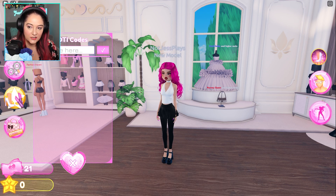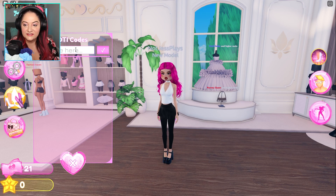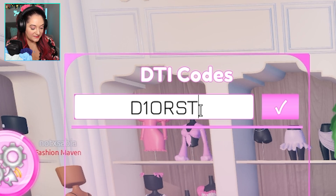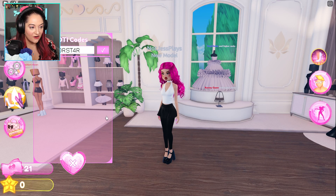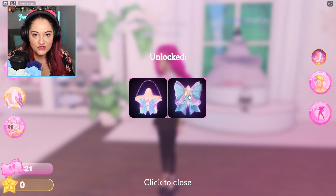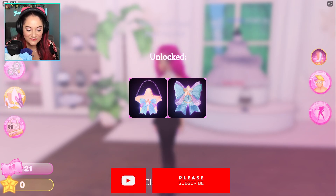The first code that you can get is 'dior star' - that's D1ORS T4R. Let's redeem it. With this code you get a bow that has so many toggles and a star purse that also has loads of toggles as well. There's our first code.